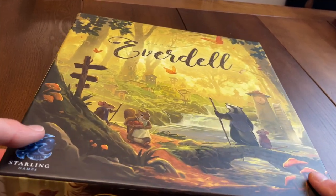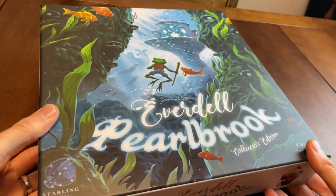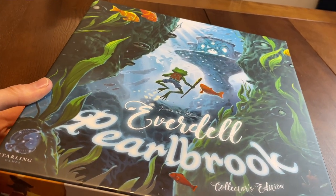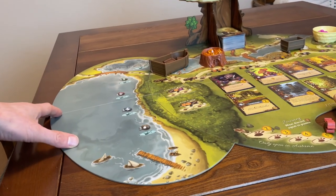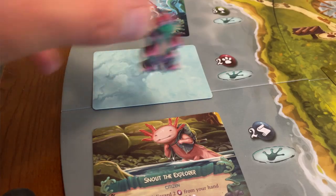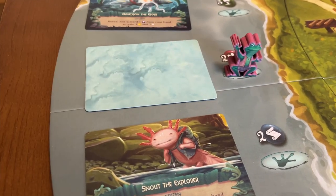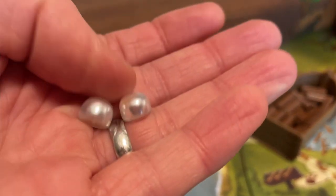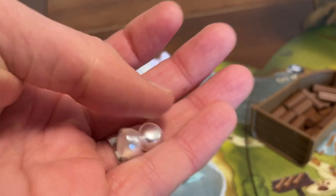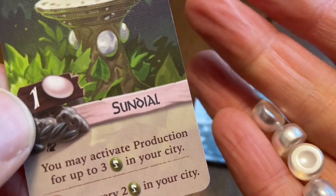Everdell was released to much acclaim in 2018, and followed by a series of expansions. Pearlbrook was the first, allowing us to explore the underwater world adjacent to the Valley of Everdell. Each player receives an additional frog worker who can visit locations that no land-dwelling worker can, generally in the pursuit of pearls — new resources which can be spent to adorn your city with fancy items, opening up new point-scoring opportunities.